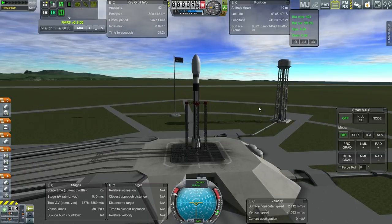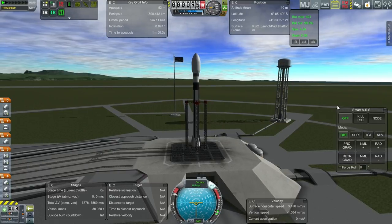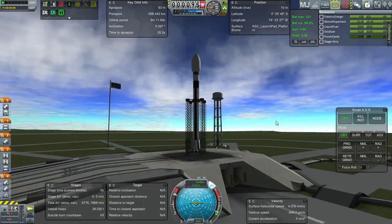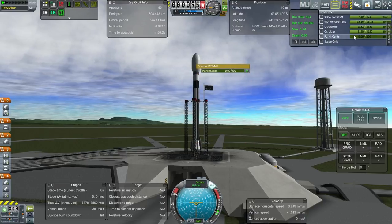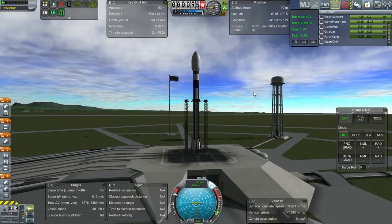So here we go — throttle up, SAS on. FMRS does not need to be on — looks like all systems are go. Let's make sure the engines are attached properly — yes they are. The comm dish has punch cards as a thing — that's interesting, didn't realize that.